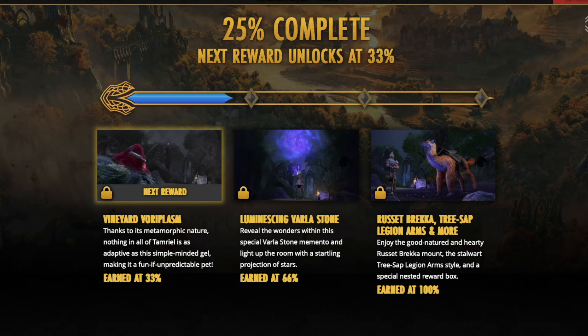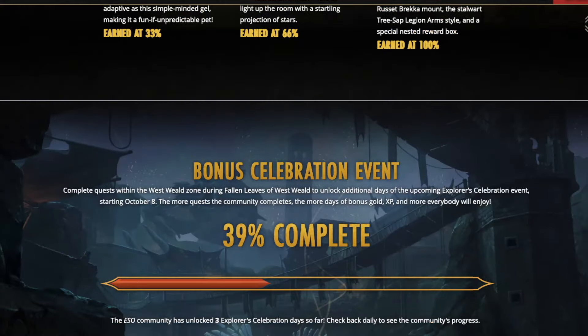The 'and more' section usually is actually really good. I've seen attunables, gold companion gear, and even the entirety of the set collection for the zone given away in the 'and more' section. So don't sleep on it because it's actually pretty good. Also, as we complete through here, we are able to get the bonus event — complete quests within Westweld to get additional days of the Explorers event, which is going to start October 8th regardless. The more quests the community completes, the more days of XP and other benefits we will be receiving.